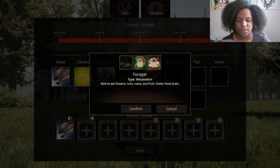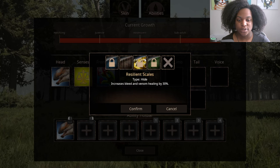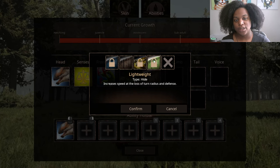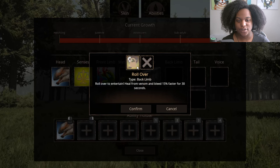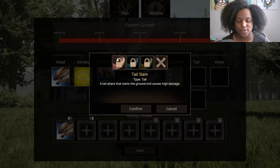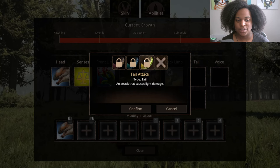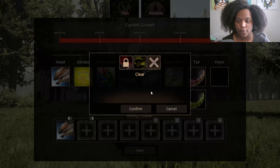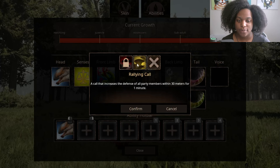And then we have forager — able to eat flowers, nuts, roots, and fruits, with a faster food drain. For our hides: we have standard, thick scales which increases your armor by 15%, resilient scales which increases bleed and venom healing by 30%, and lightweight which increases your speed but you lose turn radius and defense. Then back limb: we have rollover — roll over to entertain, heal from venom and bleed 15% faster for 30 seconds. For our tail: we have tail slam, a tail attack that slams the ground and causes high damage; paddle, which increases swim speed, swim turn radius, and oxygen; and a regular tail attack that does light damage, and we can have two of these in the same slot. And then for our voice: we have stampede, which increases the attack of all hadrosaurs in your group within 30 meters for one minute, able to stack up to four times; and rallying call, a call that increases the defense of all party members within 30 meters for one minute.